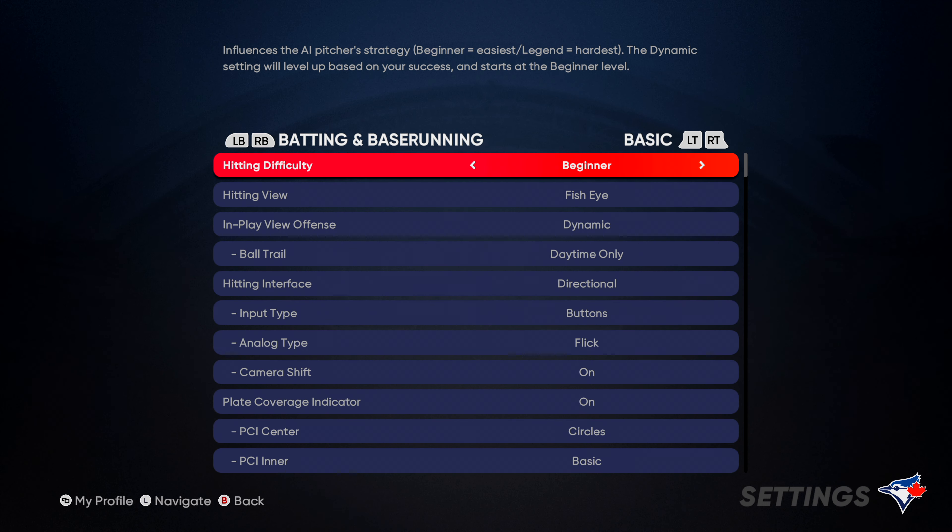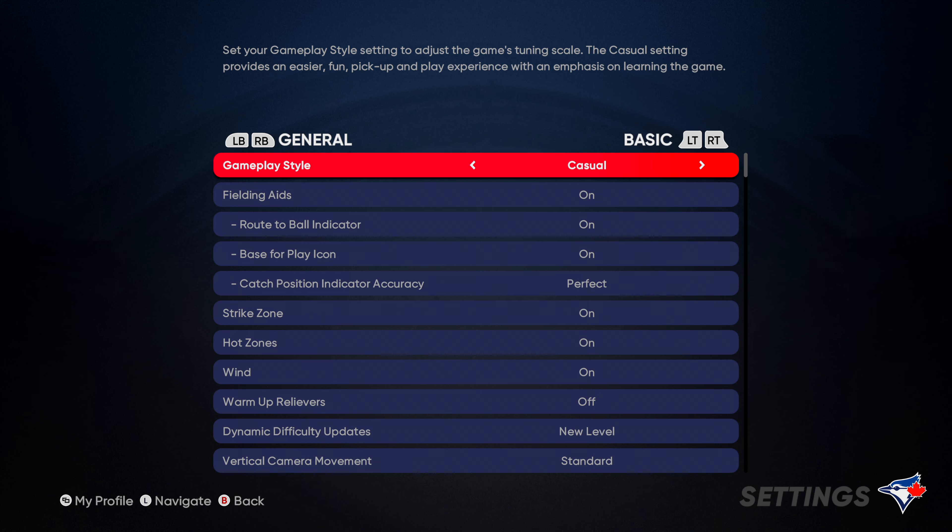The first thing we're going to want to do is go to Settings, go to Gameplay, and then for hitting difficulty make sure you're set to Beginner. And then in the General tab, make sure your gameplay style is on Casual.